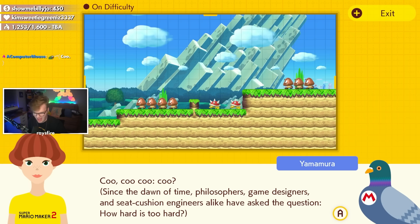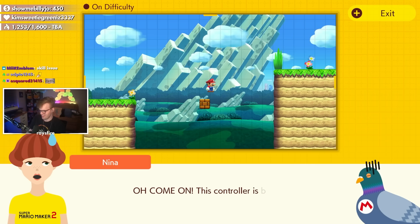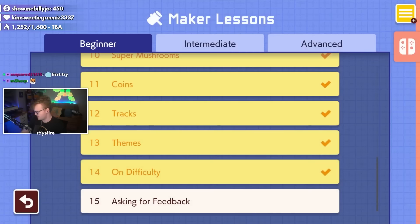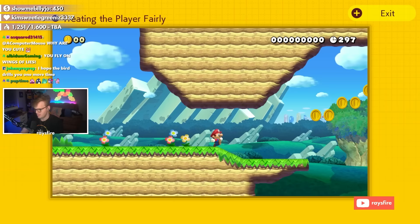Since the dawn of time, philosophers, game designers, and seat cushion engineers alike have asked the question: how hard is too hard? When you come across a problem in your course, try fixing it in multiple ways. The only note I wrote down on difficulty was 'I push jump.' Treating the player fairly — what does that mean? We do a little trolling here. Troll the player. Noted.